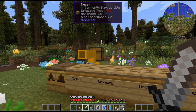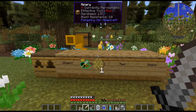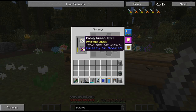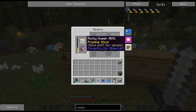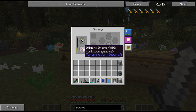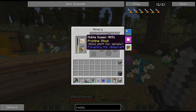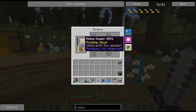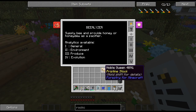What I have done here is bred the drone. I have my Diligent Princess, my Noble Princess, and I've gotten a bunch of drones from them. I'm using these Rocky Queens — these are always going to be pristine whenever you break them from a hive. Basically, I'm getting a bunch of Diligent drones, taking the Rocky Queen and breeding it with the Diligent drone.